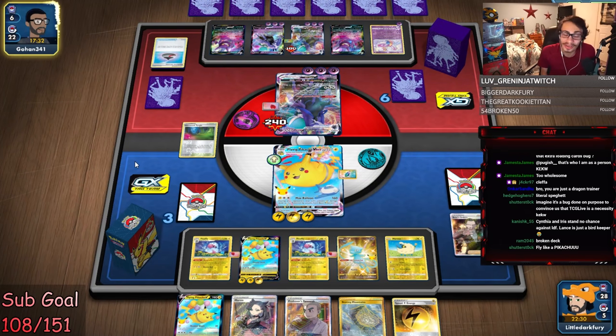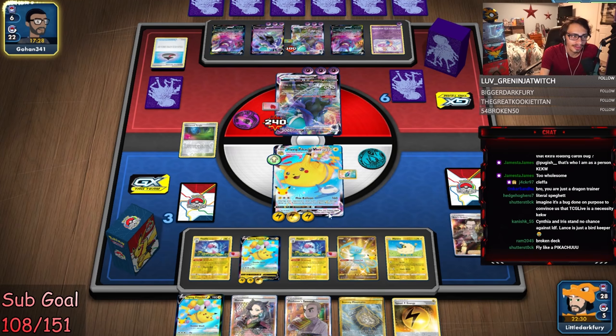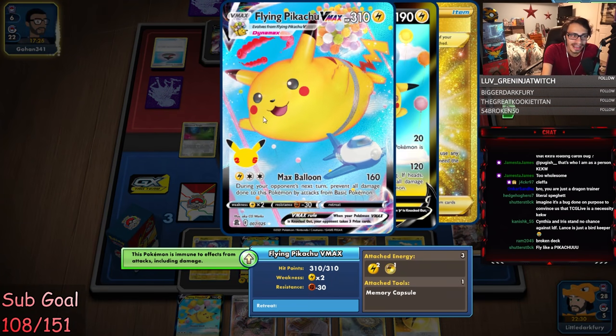Cynthia and Iris stand no chance against LDF Lance, it's just a Bird Keeper. We have to be careful though since Astral Barrage could knock out both Flaffies. Maybe we Max Balloon instead of Fly if they go Astral Barrage. We just need to Zapdos for game — they're down bad. We go Fly again! Oh my god it's too good! The invincible Pikachu! I just found my YouTube title easy — ten thousand views.